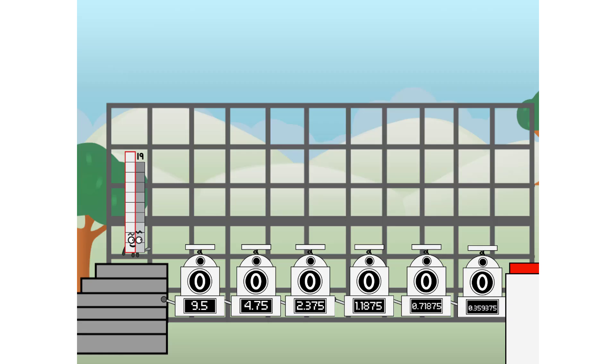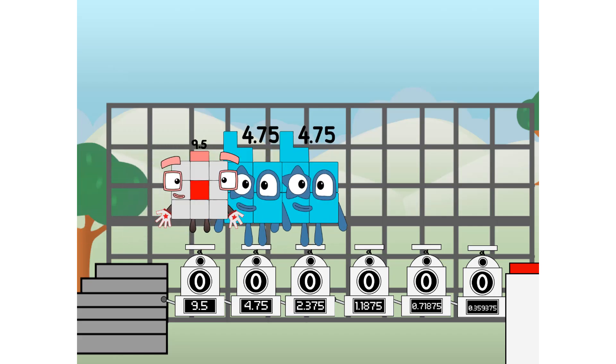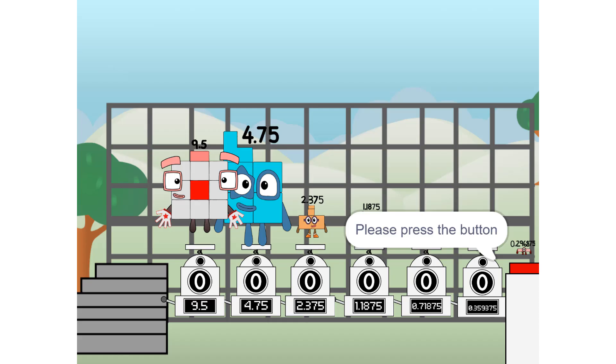Using the power of doubles to send any number flying. First, I split in two: 9.5. And 4.75. And 2.375. And 1.1875. And 0.59375. And 0.296875. And 0 — more to press the big red button. Then you choose who's going up. One of me. And none of me. And one of me. And one of me. And none of me. And one of me. And fire. And fire. Please press the button. Please wait until switches are on.